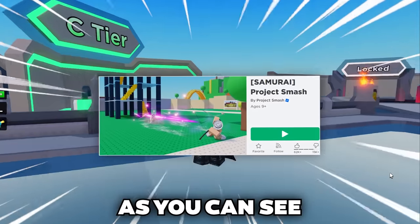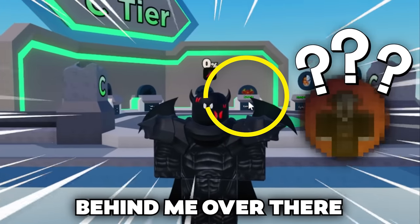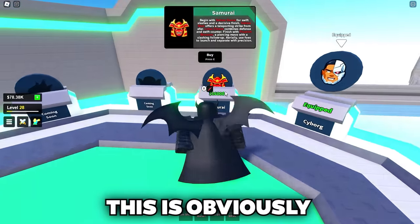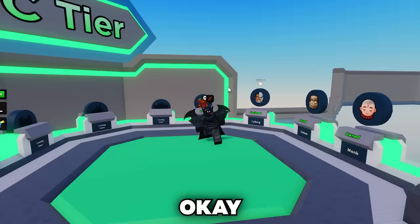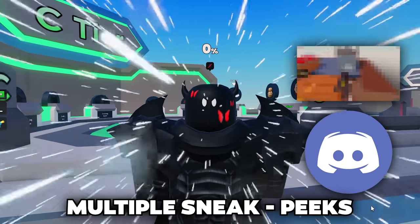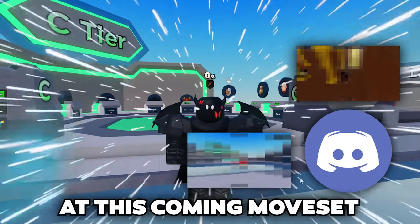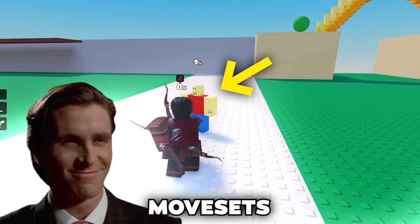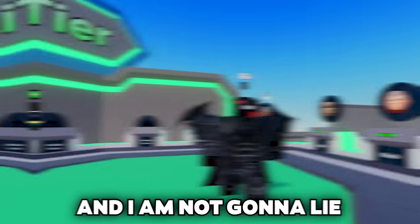We are playing Project Smash and there is a new character that has been added to the C tier. This is the samurai — a samurai moveset has been added. In the Discord over the last week they've been posting multiple sneak peeks and snippets of this coming moveset, and it has been majorly hyped.